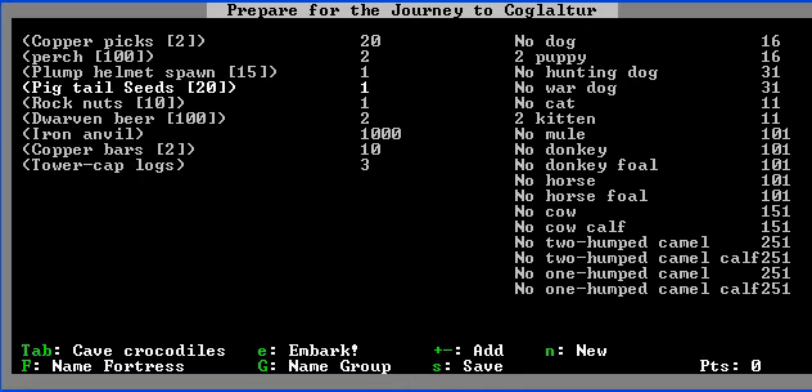Then I have two copper picks, a bunch of seeds, bunch of food, and a tiny bit of wood.